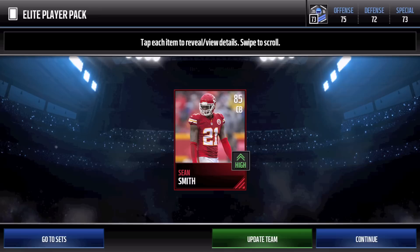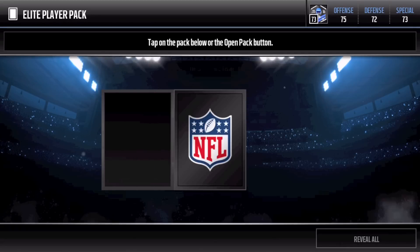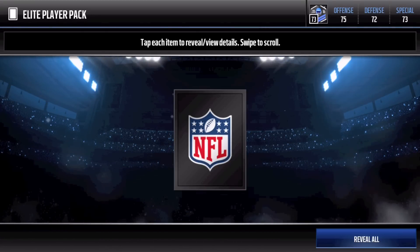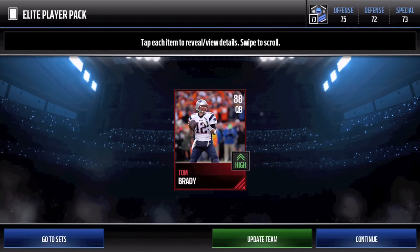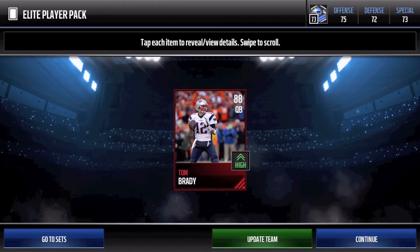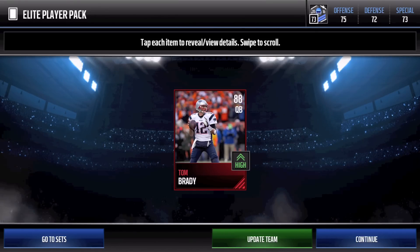85 Sean Smith - that is trash as well. But we have two more left. 91 overall - let's go, JJ Watt! Right here, boom. And 88 overall Tom Brady - not bad though. I've seen this card art a bunch for Tom Brady, even in Madden 16.